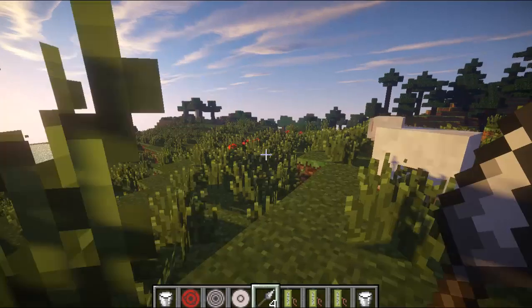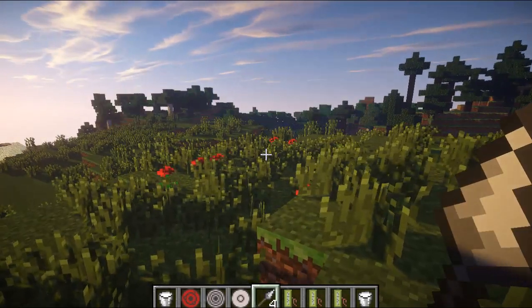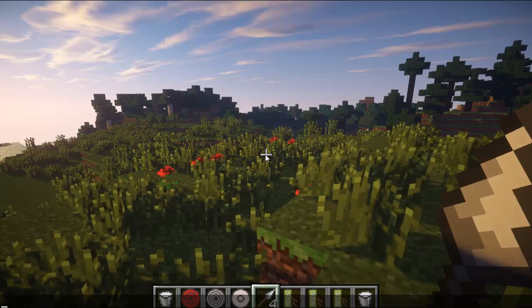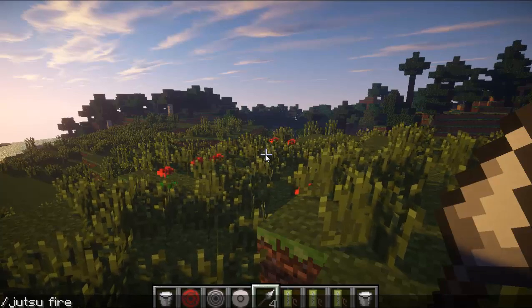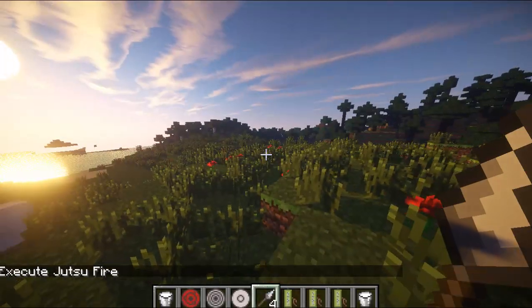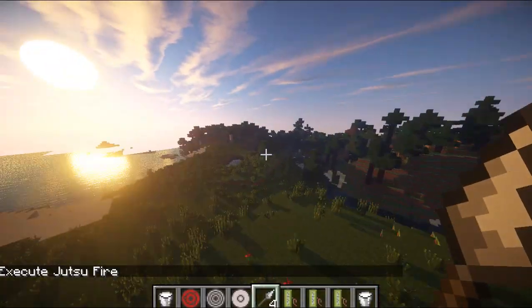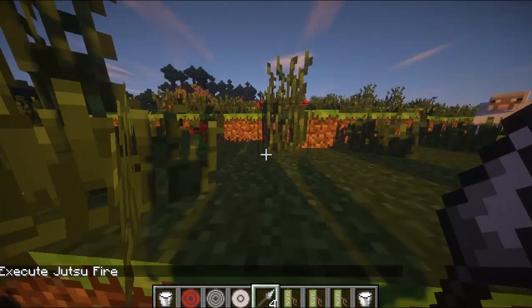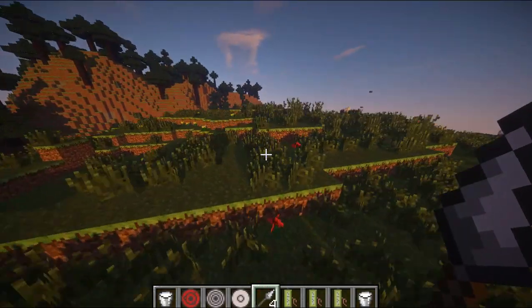Now to get into the jutsus. The first jutsu you want to do is Slash Jutsu Fire. You need ten levels in survival to use any of the jutsus, so I guess that gives you some abilities when you do that — I didn't realize that. So you can jump higher, you get Speed 3 and Resistance 4.